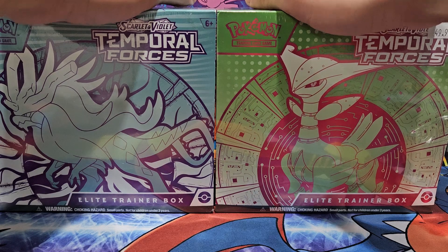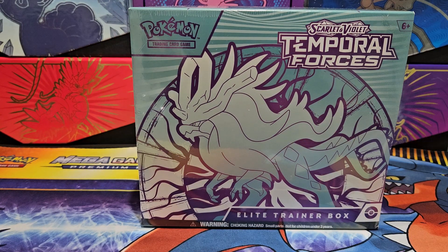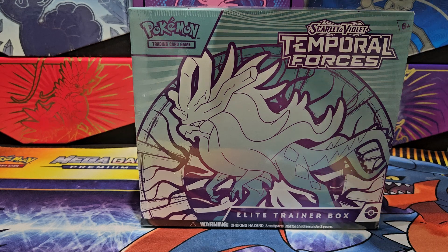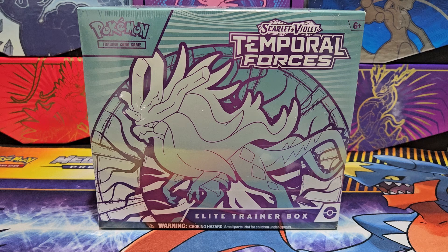We've got both the Walking Wake version and the Iron Leaves version. Let's take a look at them right now. Right here is the Temporal Forces Elite Trainer Box Walking Wake edition.